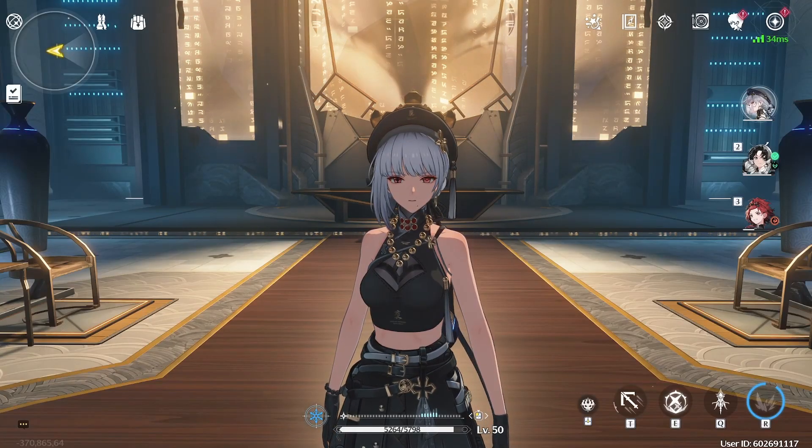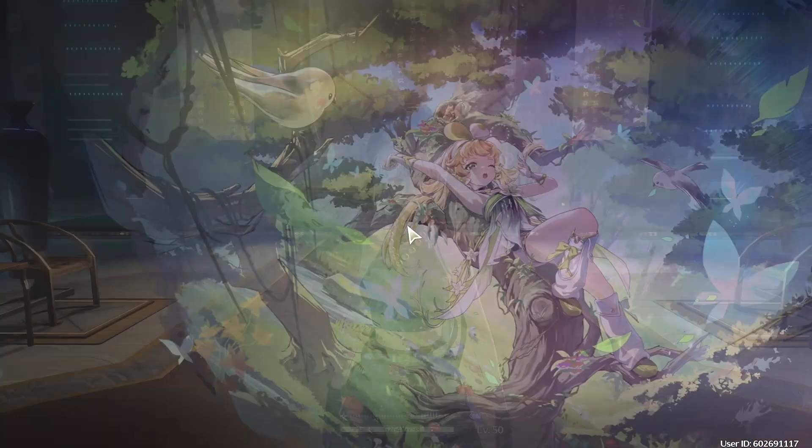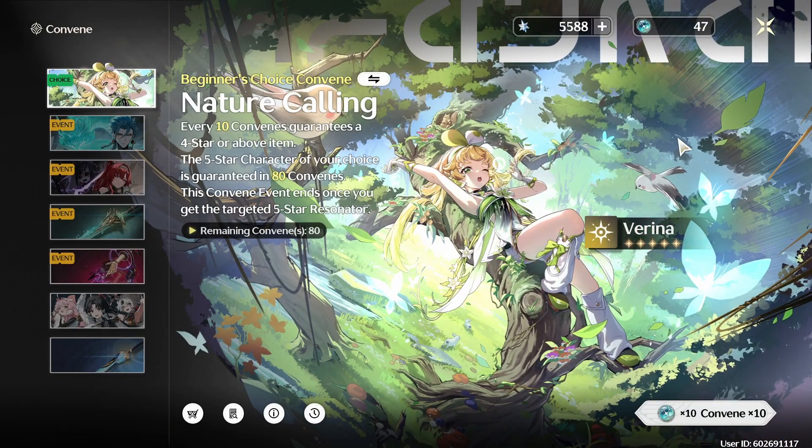Hello and welcome to another Wuthering Waves video. Today I'm gonna do some rolls on the Beginner's Choice banner. Over the past week I've done quite a lot of exploration in this game and saved up enough standard banner pulls and also Astrite to get to 80 pulls, which is enough to get a 5-star.